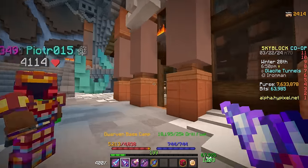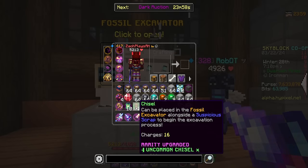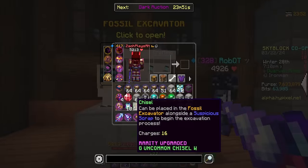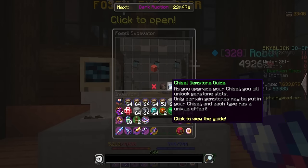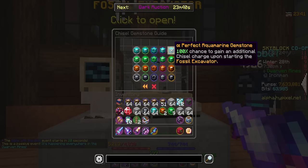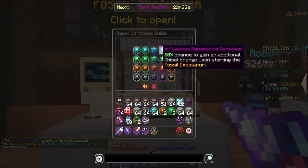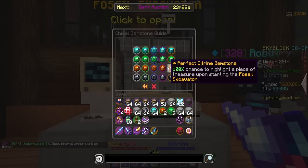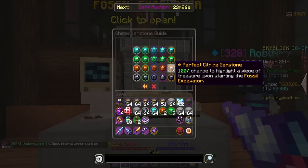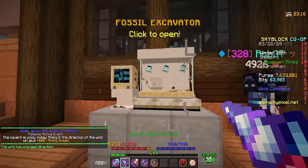In the forge there are different types of Chisels. You start with a base chisel and can upgrade it for more charges and gemstone slots. The new gemstones give cool stats when applied to a chisel for the fossil excavator mini-game. Aquamarine gives a chance to gain additional chisel charges on starting the excavator. The other gemstones at Perfect tier give: 100 Fossil Dust, a 100% chance to highlight treasure upon starting, and a 100% chance to spawn an extra piece of treasure.